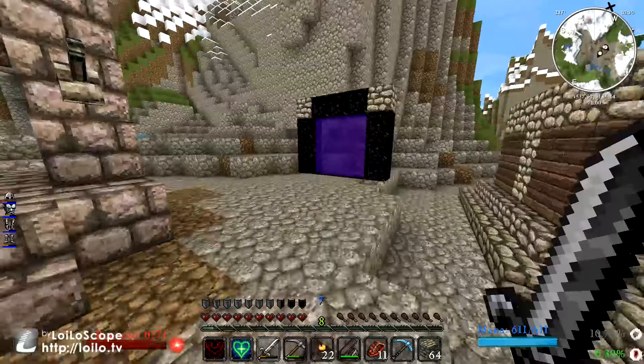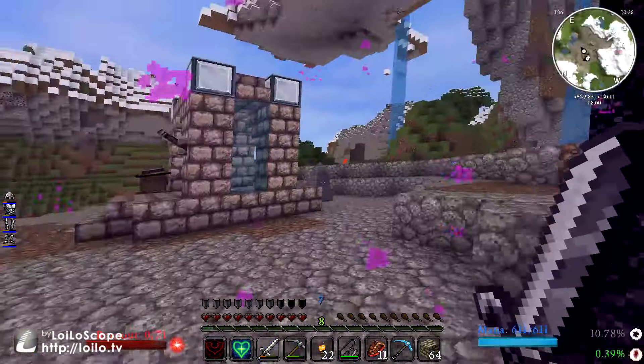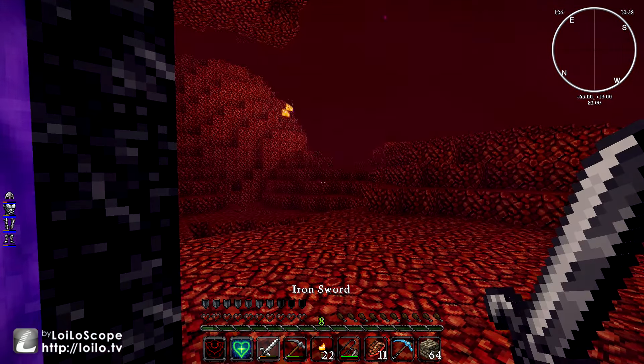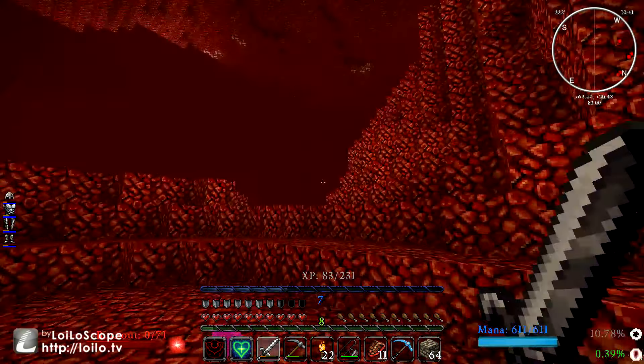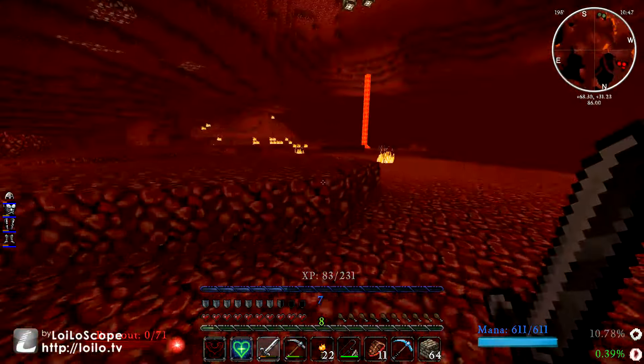I got ambushed during the first couple of episodes — I think during episode one, actually. I found a witch and she dropped some gunpowder, not glowstone like I needed. So I'm going to go ahead and come to the nether for the first time. Don't know what I'm going to find.